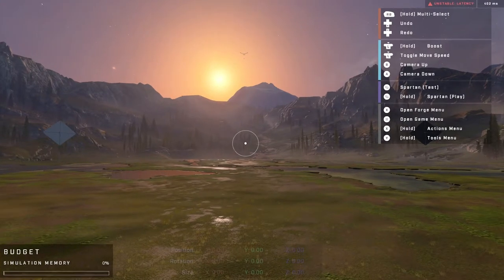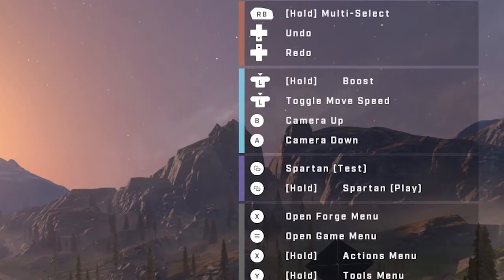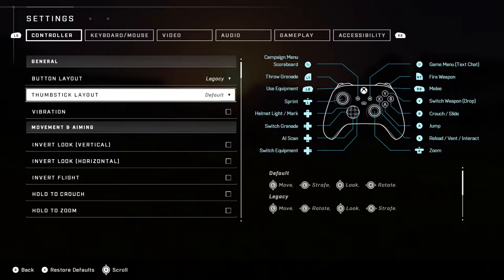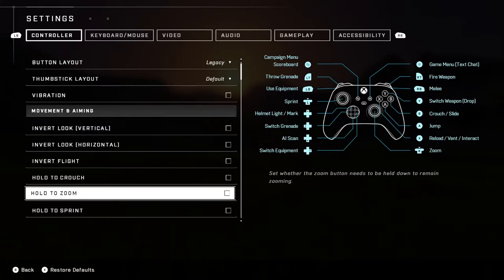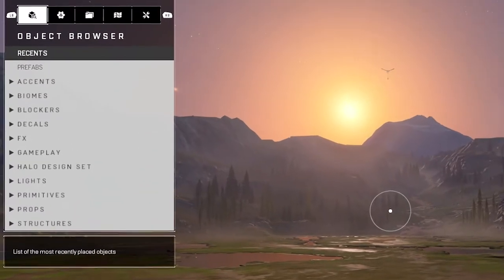First off, you want to be in your monitor mode, and at the top right of the screen it shows the default controls for what's already set. And if you're wishing to change the controls of Halo Infinite's Forge, just by pressing start and going to settings, unfortunately you're not going to be able to change your control scheme there for Forge. What you want to do is press X, and that'll bring up your object browser menu.